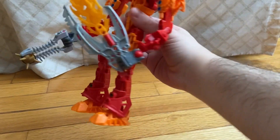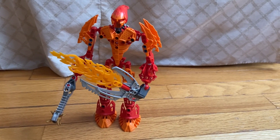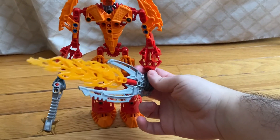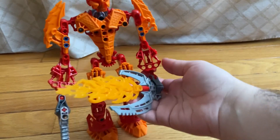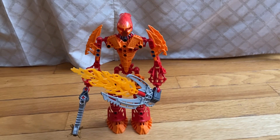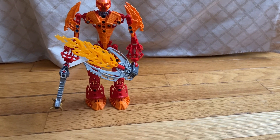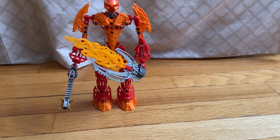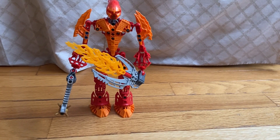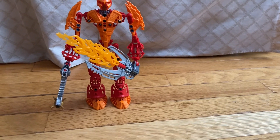I really like this build — I like how you can give him poses, he's very cool. I like his flame sword right here, it's very nice. It really makes him look like a veteran or soon-to-be retired Glatorian, someone you do not want to mess with. I really like the color scheme of orange and red — it suits him well for being a Fire Tribe member.